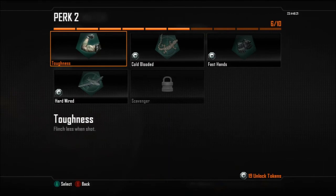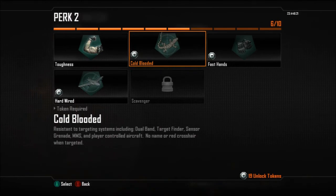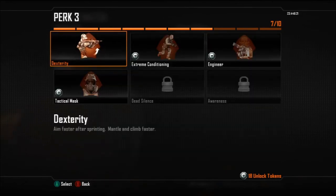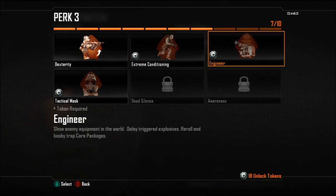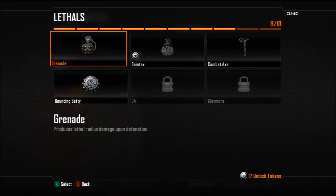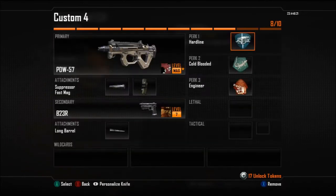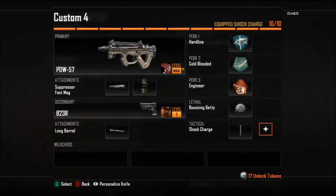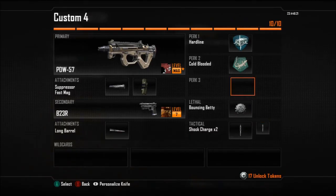For perk one, sometimes I use Scavenger. Perk two is Cold Blooded, and perk three is Engineer, though I don't have those unlocked yet. If you have Ghost, use Ghost instead of Hardline for perk one. For lethal I use Bouncing Betties, and for tactical I use shock charges — I actually take off perk three and just run two shock charges because I like them.